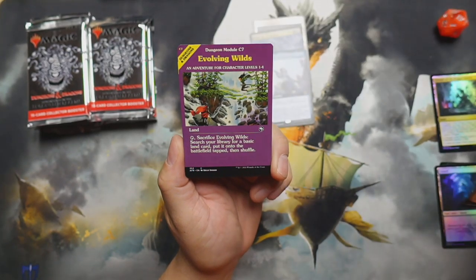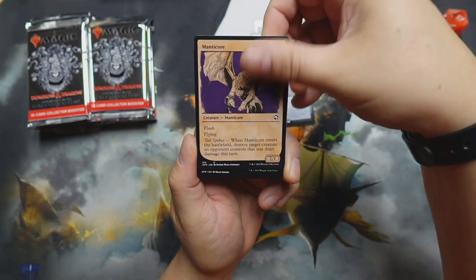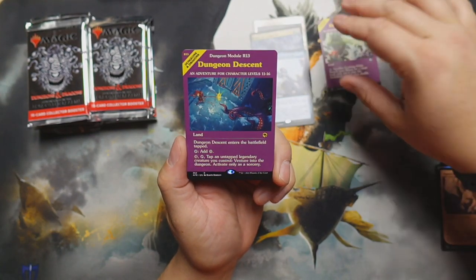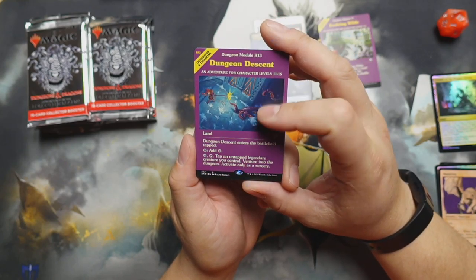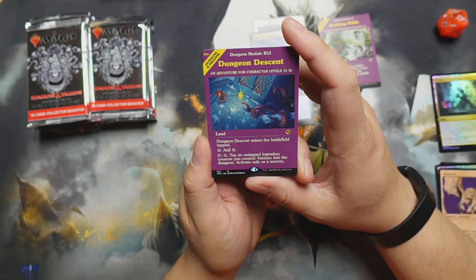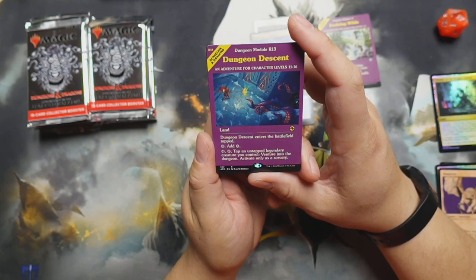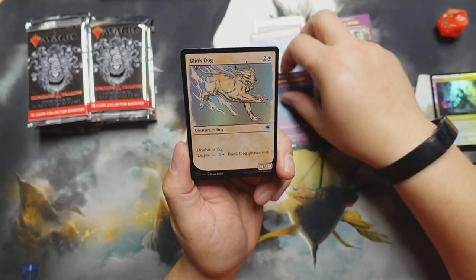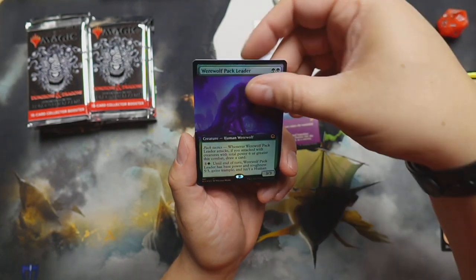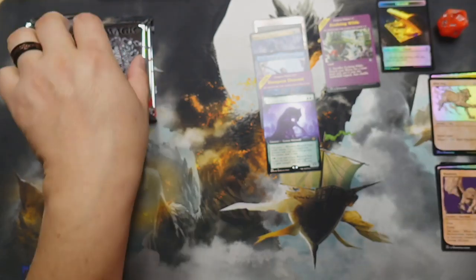We got a manticore in the drawn art — that's the alternate art style they're doing for this set. Very nice. Oh, the evolving wilds — that's very cool. Dungeon Descent — in the old module art. Land: Dungeon Descent enters the battlefield tapped, tap for colorless mana, or tap an untapped legendary creature you control to venture into the dungeon — activate only as a sorcery. Nice! Blink Dog in drawn art foil, Werewolf Pack Leader not bad in full art foil, and a treasure token.